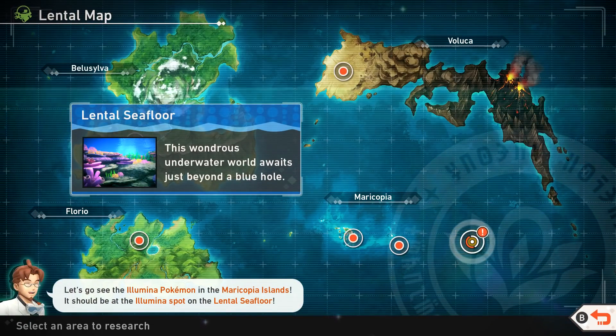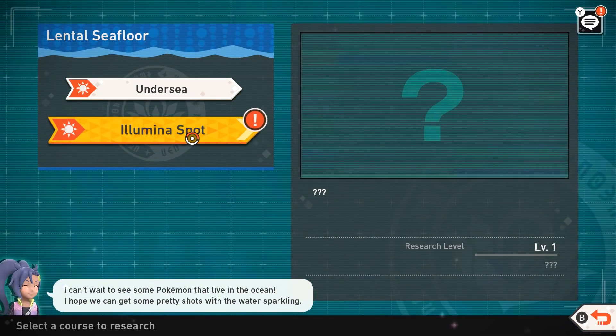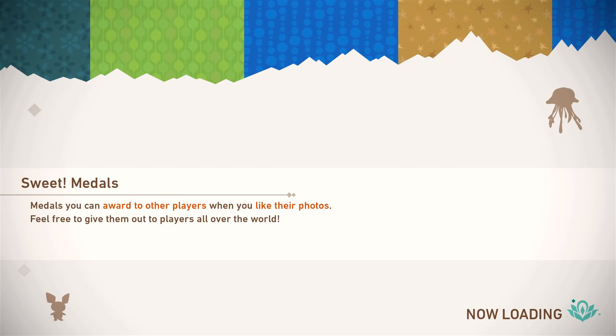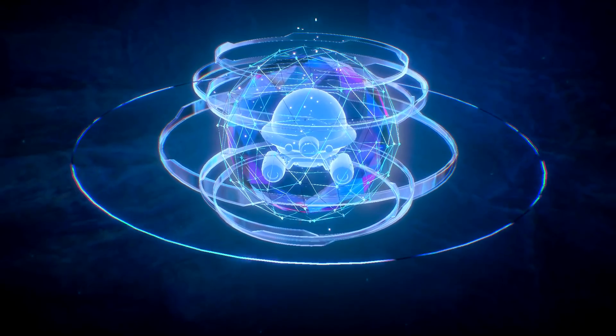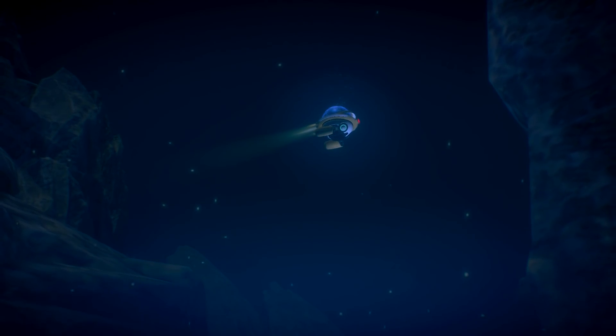Let's go see the Illumina Pokemon in the Maricopia Islands. It should be at the Illumina Spot on the Lentil Seafloor. This is cool — so we have a new Illumina Spot. Before we saw a Meganium like this, and when we revisited it, we saw Eevee. Those are like lots of cool things to discover. Let's get started. Oh, it's deep — this is sort of scary.